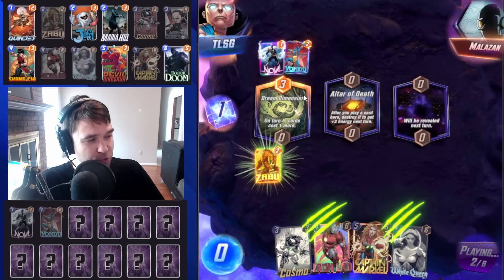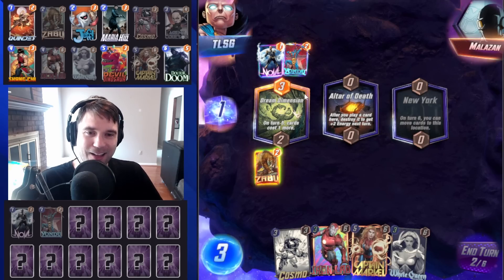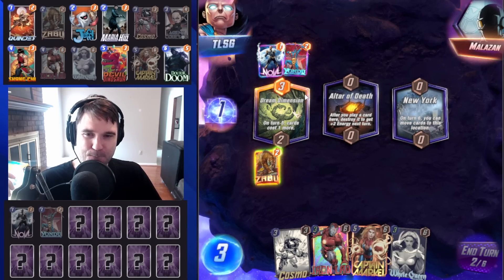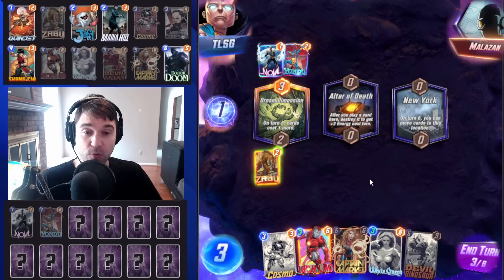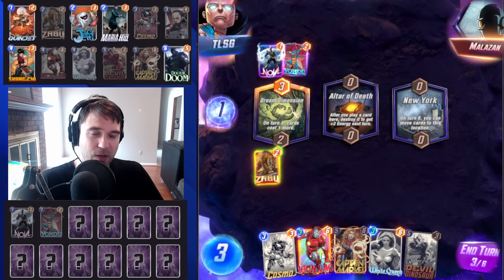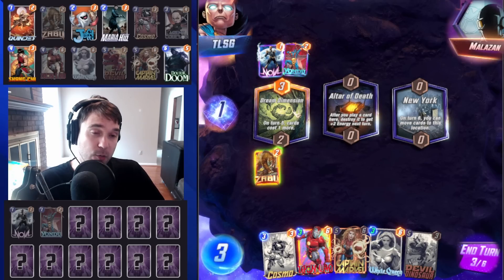They have the Yondu — it could also just be a regular destroy deck. I've seen those kind of increase in popularity, especially with Galactus being brought down. A lot of people are now putting that just into a destroy shell instead. We have some pretty good cards for our Iron Lad to pull. I'm also curious about the information that White Queen could provide.